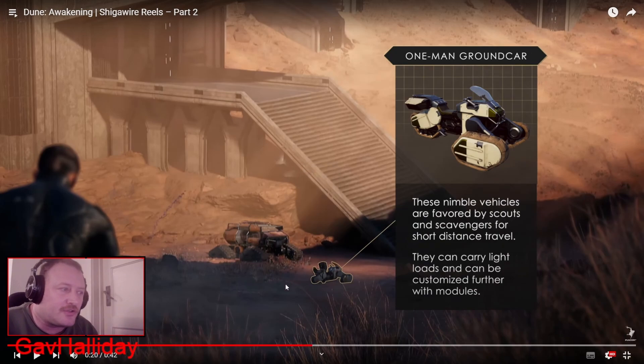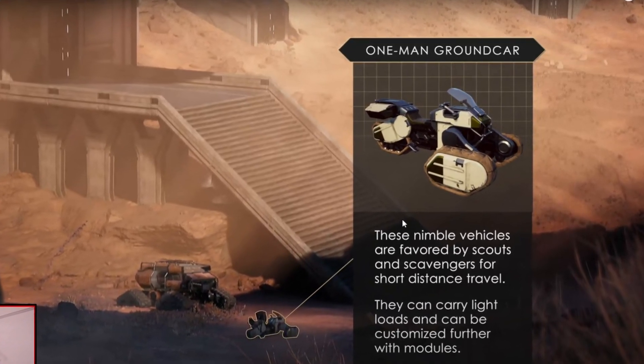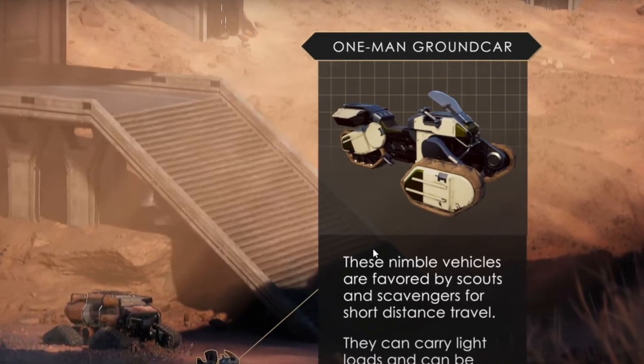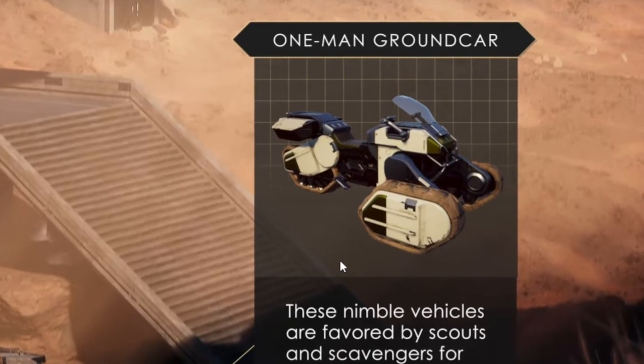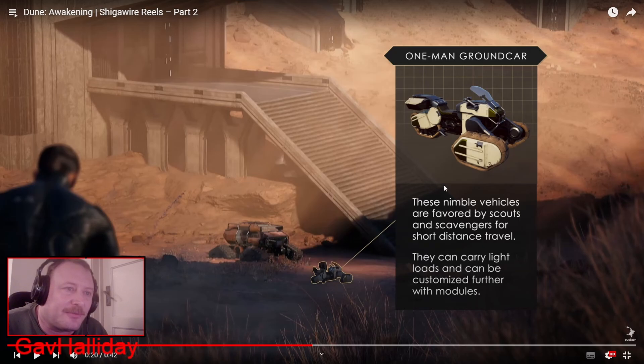One-man ground car. I saw one of these in another trailer recently but couldn't figure out what it was called. It's a single occupant only, very small tracked vehicle — looks a little bit like a snowmobile but for desert sand. These nimble vehicles are favored by scouts and scavengers for short distance travel only. They can carry light loads and can be customized further with modules, which I like. What kind of modules the ground cars will have I'm not sure — maybe radars, maybe an extended fuel tank, maybe extended storage. But the one-man ground car looks very awesome.